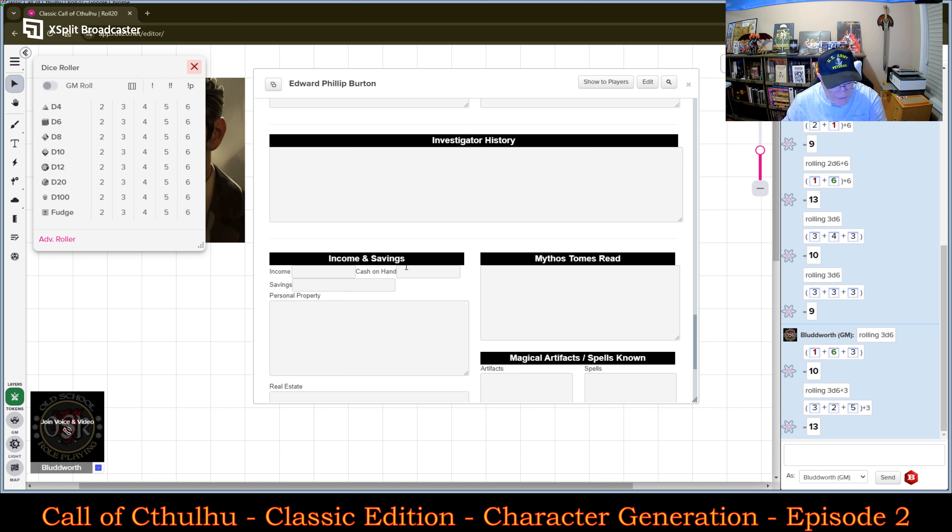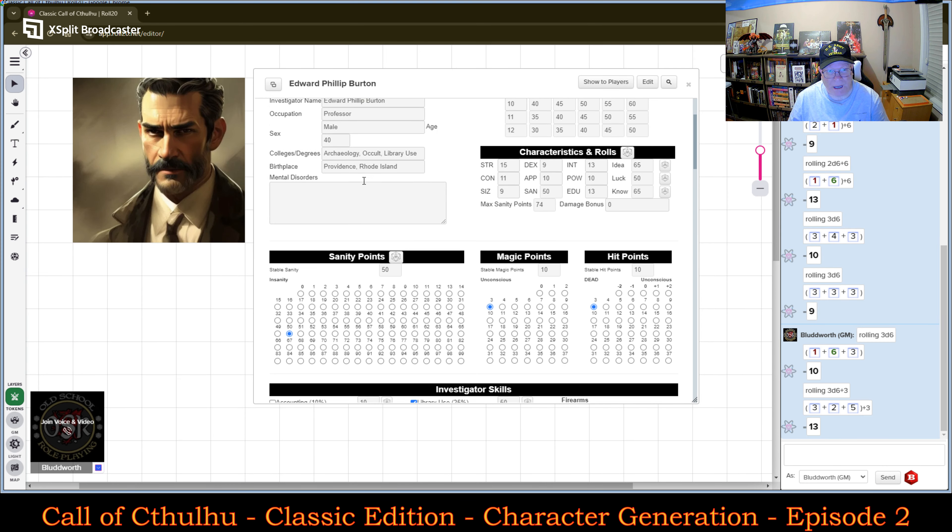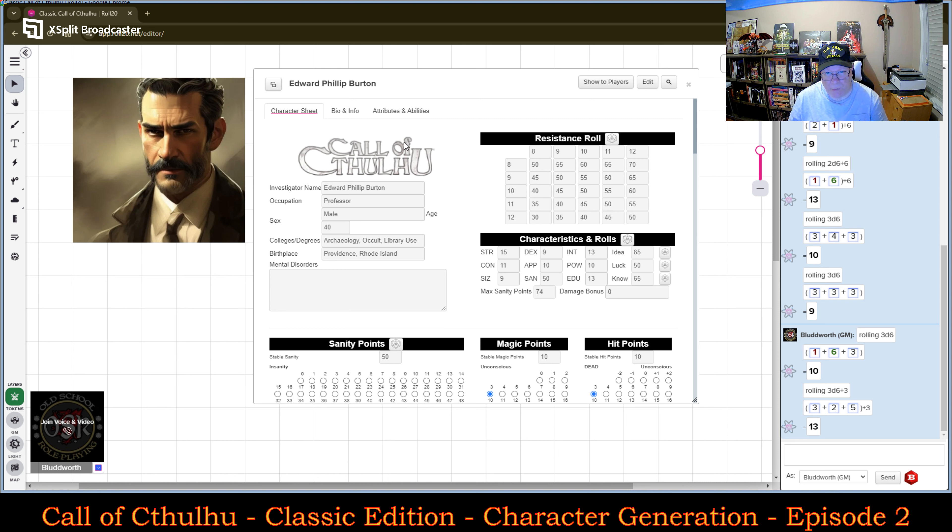Let's see if we have starting income here. I'll get into the actual skill use later on. I'm looking to see where we have starting income — I will save that for when we finish fleshing out the character. But here we have it, so I'm just going to summarize what we have.